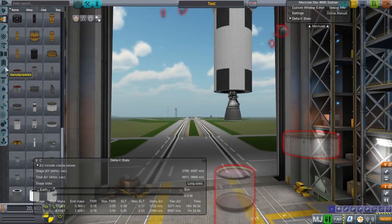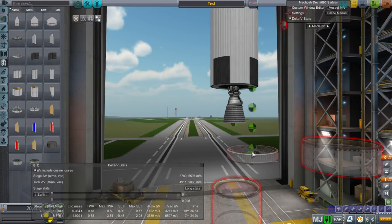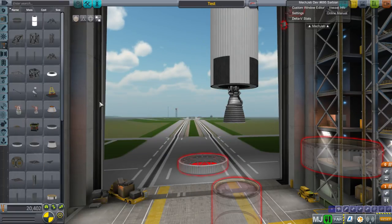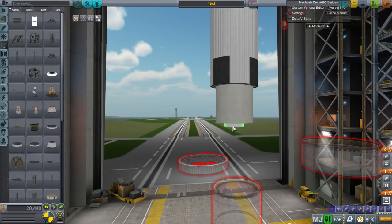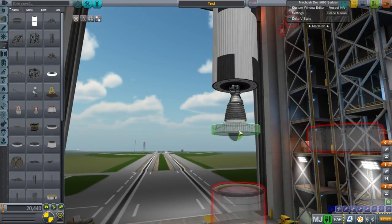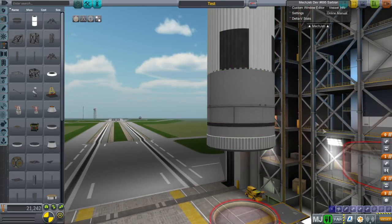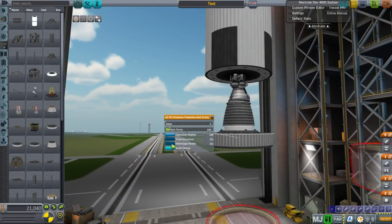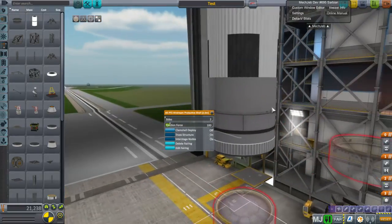You can make an interstage with stock parts - we have a decoupler, and we now have procedural decouplers too. We don't want the shroud; this decoupler is from FASA. The way you make a stock interstage is just by saying 'close fairing' - and that's the stock interstage. You can make it a little better using 'build fairing' so it doesn't clip so much. You can also make it using procedural fairings.